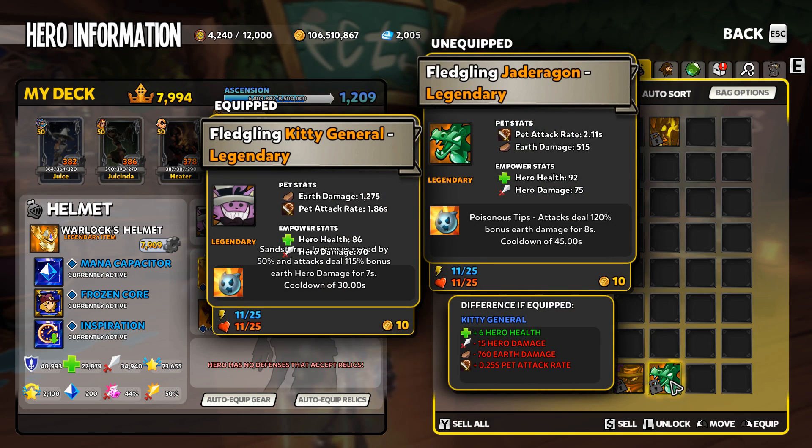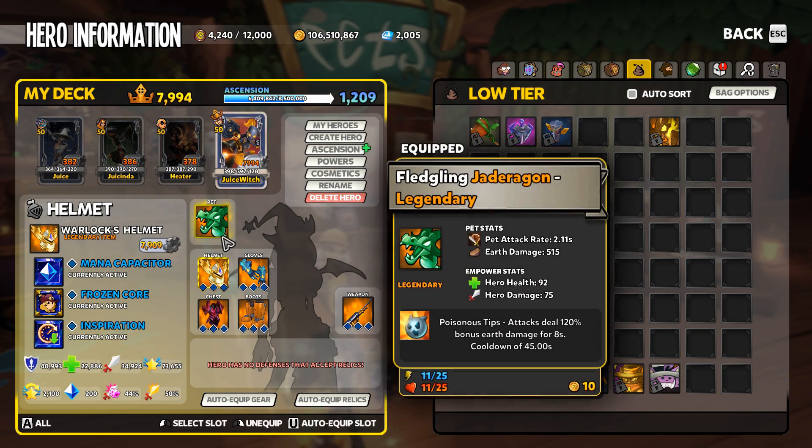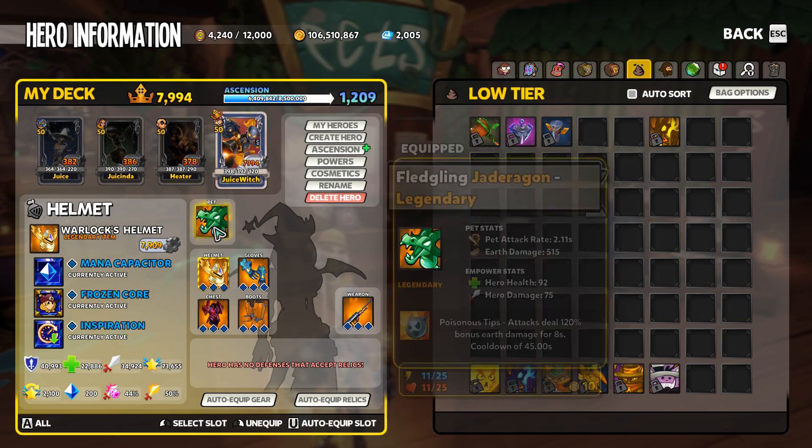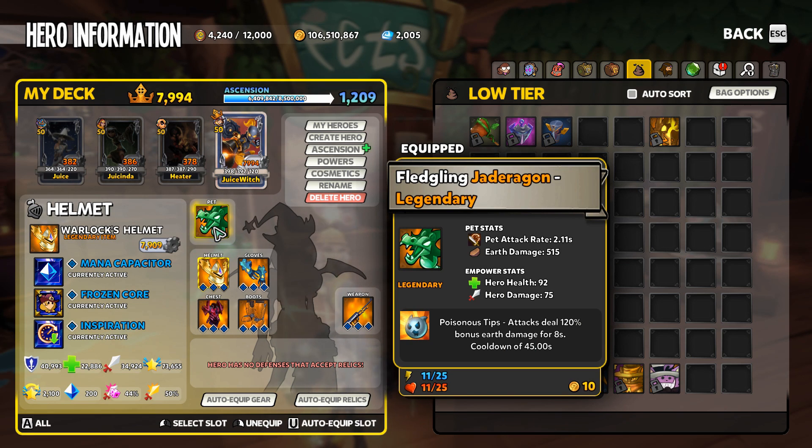Moving to the big enchilada — probably the most commonly used pet ability throughout DD2 — Poisonous Tips. Poisonous Tips attacks deal 120 bonus earth damage for eight seconds — slightly more damage than Sandstorm — however it does not have the speed boost and has a longer cooldown. Like Sandstorm, it rolls on any pet with earth damage: kitty cat, dragon, creeper — if it's got earth damage it can get Poisonous Tips.